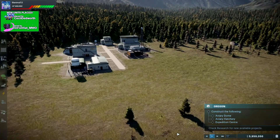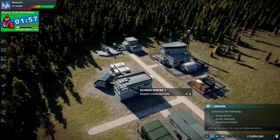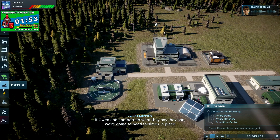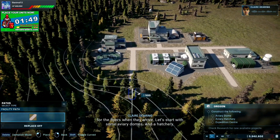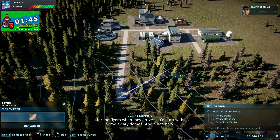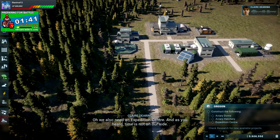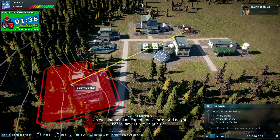We need an aviary, aviary hatchery, and an expedition center. That makes sense — if Owen and Lambert do what they say they can, we're going to need facilities in place for the flyers when they arrive. Let's start with some aviary domes and a hatchery. We also need an expedition center, and time is not on our side.